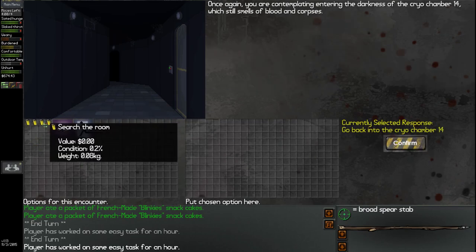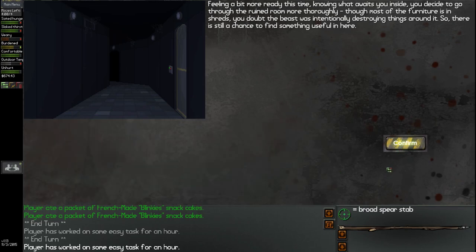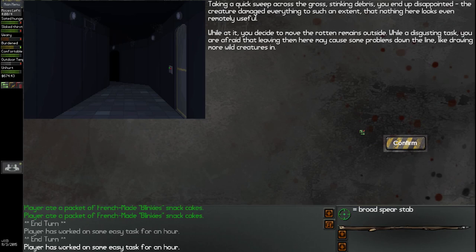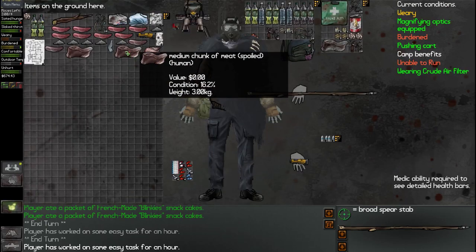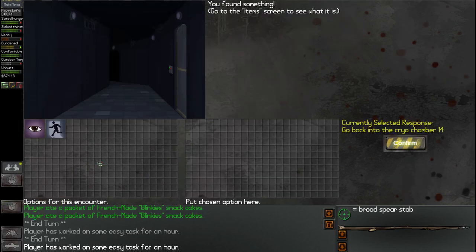Let me do one more search of the room. Feeling a bit more ready, knowing what waits inside, you go through the ruined room more thoroughly. Though most of the furniture is in shreds, you doubt the beast was intentionally destroying things, so there's still a chance of finding something useful. Taking a quick sweep across the stinking debris, you end up disappointed — the creature damaged everything to such an extent that nothing looks remotely useful. While at it, you decide to move the rotten remains outside, afraid that leaving them may draw more wild creatures in. We found human remains — spoiled. We also have the Wendigo disease condition active. So that's about it — check the window and we're done here.